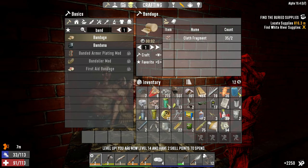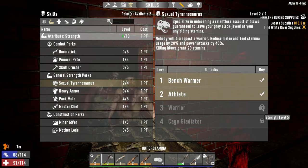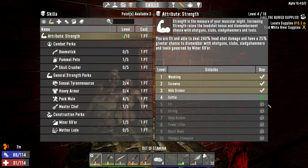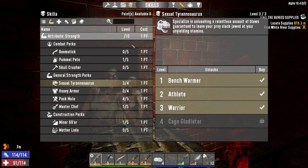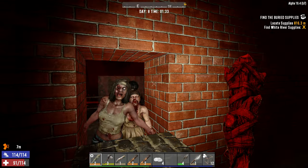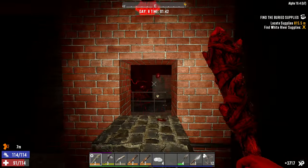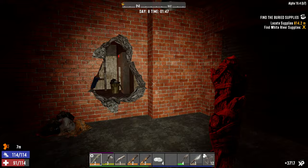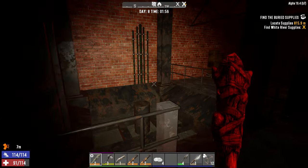It would be nice to put some points into Sexual Tyrannosaurus so we can start getting more stamina back - we need level five. Let's put one point into Strength to get rank three of Sexual Tyrannosaurus, and then we need to catch up on Pummel Pete. We're now going to get 20 stamina back on killing blow which is going to help us sustain melee combat for quite a bit longer.